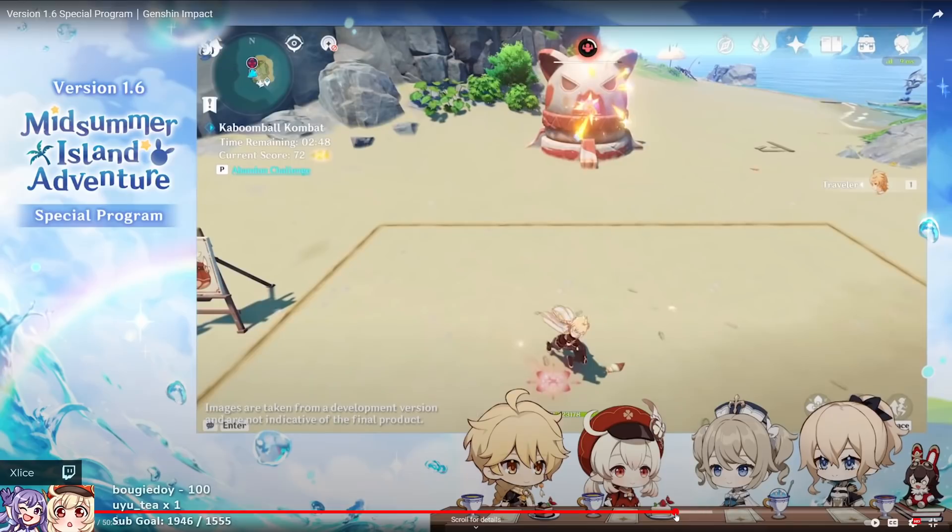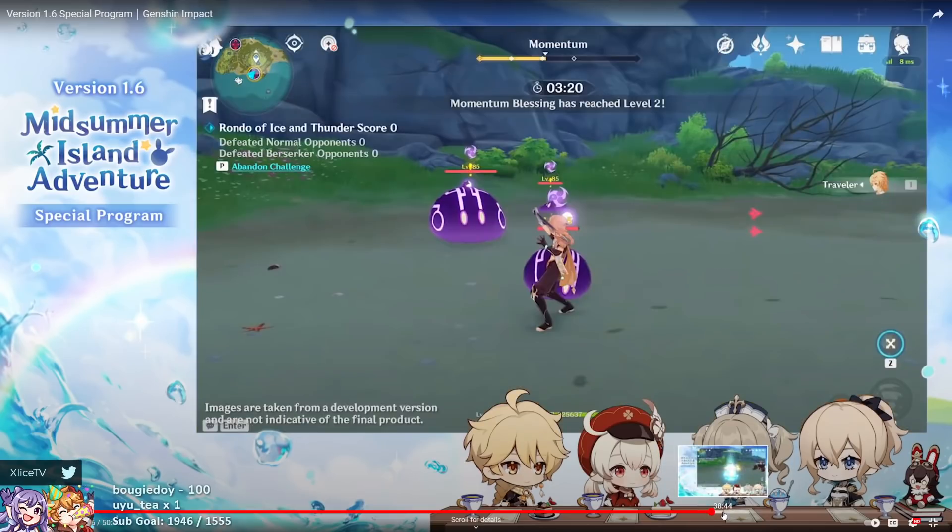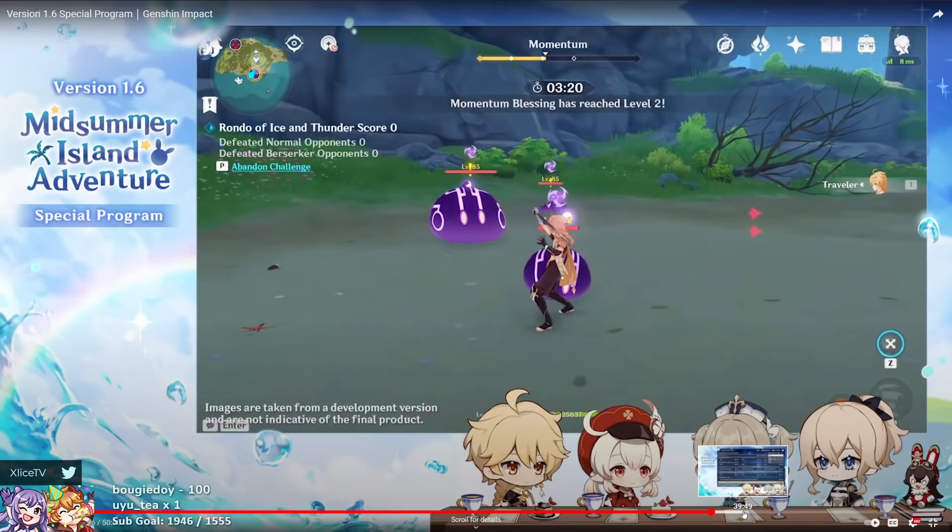Quick run-through of other mini events: Kaboom Ball combat — kind of like Mario Tennis. Never Ending Battle, which seems like a generic event — we'll take the free rewards. And then we have the Vagabond Sword event, which is going to be the new challenge and difficulty event where we can do up to expert mode, collect points, and do challenges. It's probably going to be co-opable like previous ones.